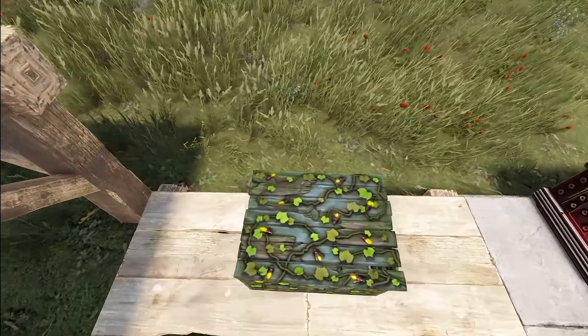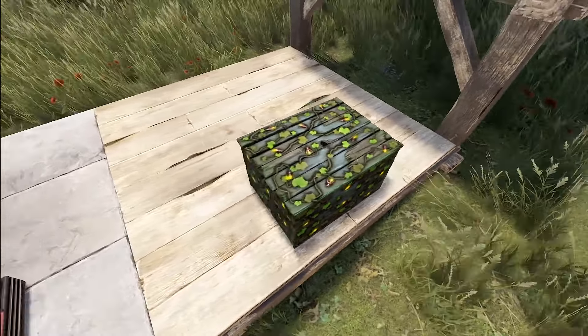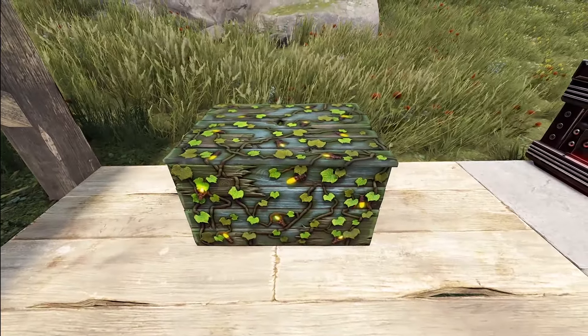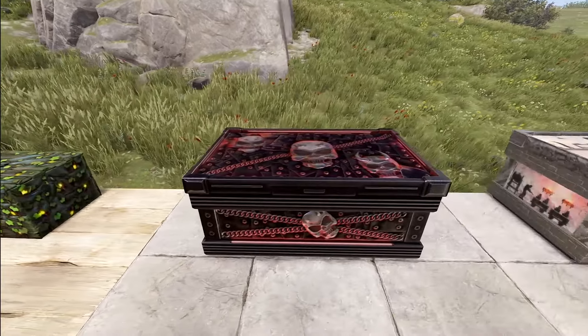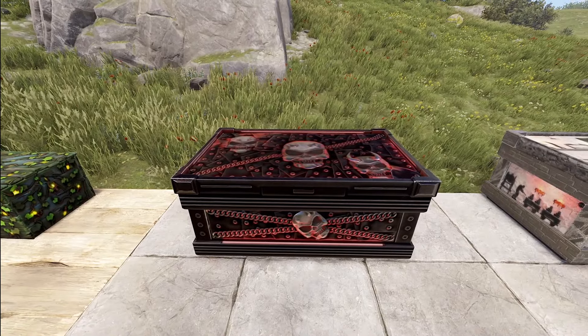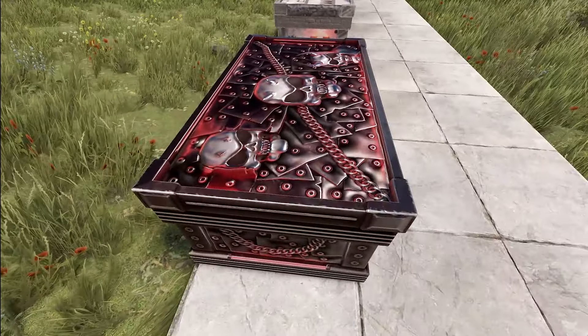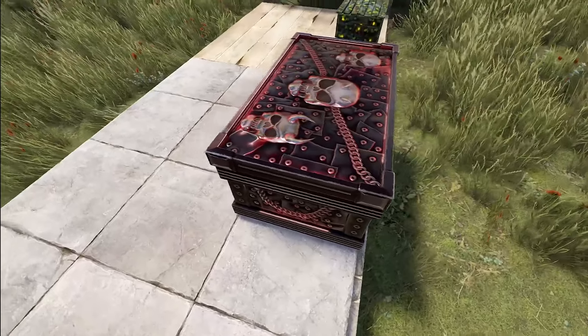Moving along, we've got the Fireflies Wooden Box. This has always been a very popular set, so I wouldn't be surprised if it had a good running. Just a quaint little box with some beautiful ivy and fireflies. Moving on to our large boxes, we've got the Darkness Knight Large Box — also sculpted pretty well, with skulls and chains and all sorts of riveted metal. Just has a very metal look to it.